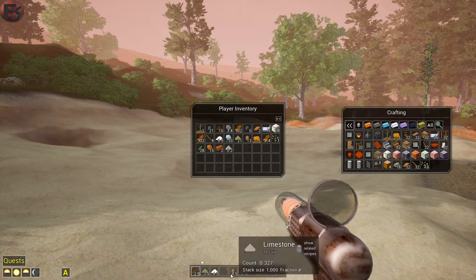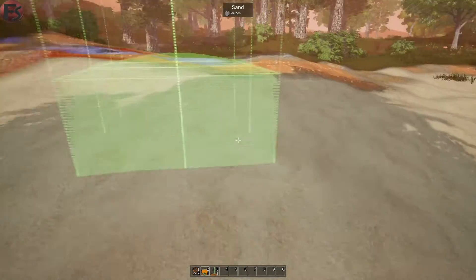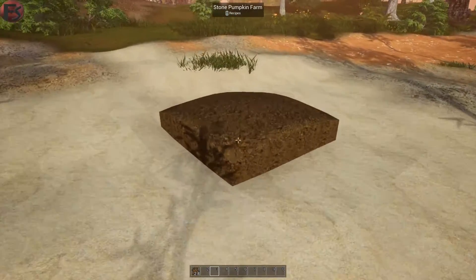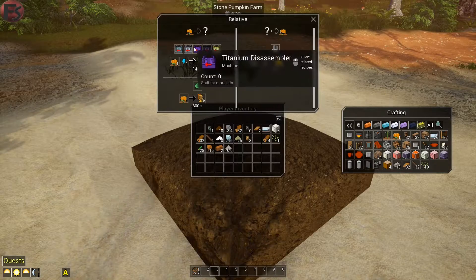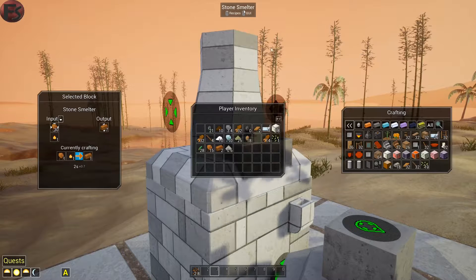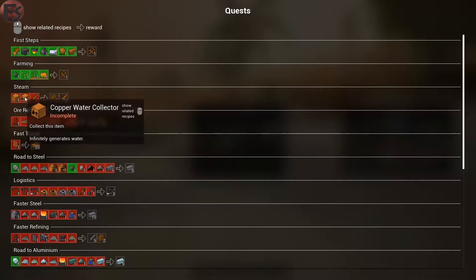Let's see now with the crafting and all that stuff. Let's see how much we've created in here until now. There we go. And let's see what we need to make. We need to make a boiler, water collector, and a pipe. Let me get those things.